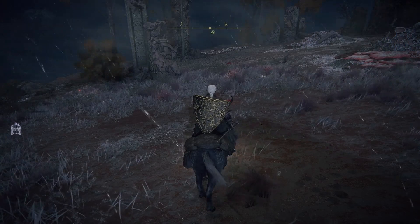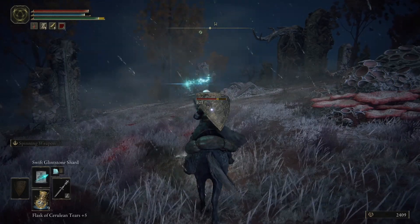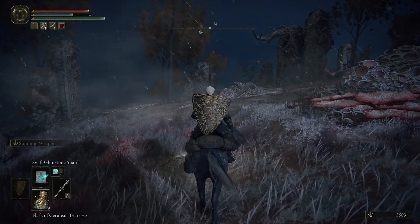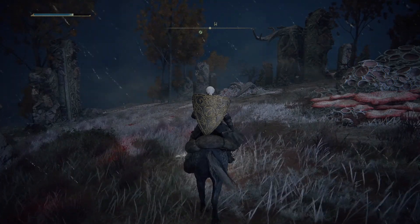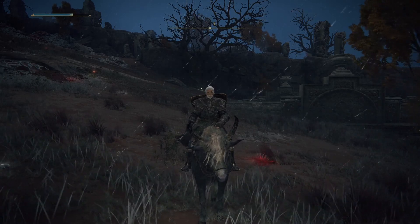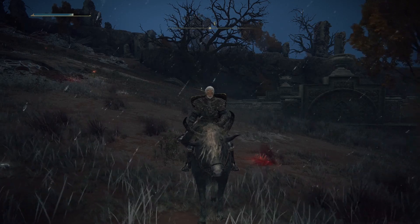Now let's get a feel for how to engage these enemies. With sorcery you can range them down with Glintstone Pebble like this. Or in melee they can be backstabbed — but that shield I mentioned earlier, with its 100% physical damage negation, is a must if you can't one-shot them. It's the one on my back. Note that while they don't drop a faith seal, they do cast the Beast Claw spell — be ready to jump it and land a heavy attack to open them up to a critical, if you're fighting them on foot.